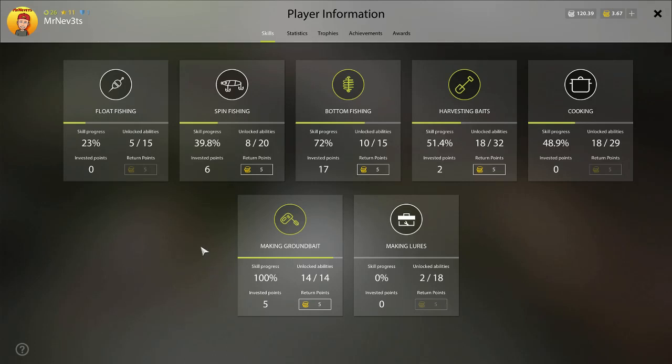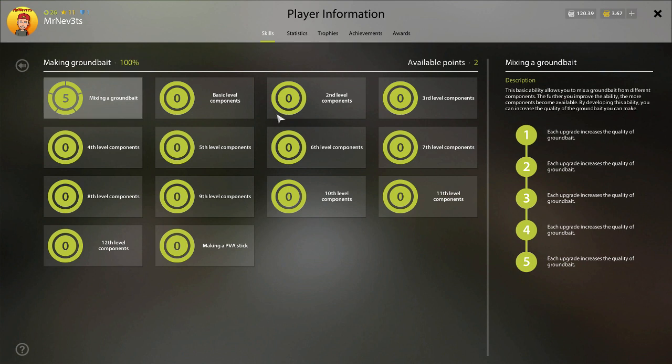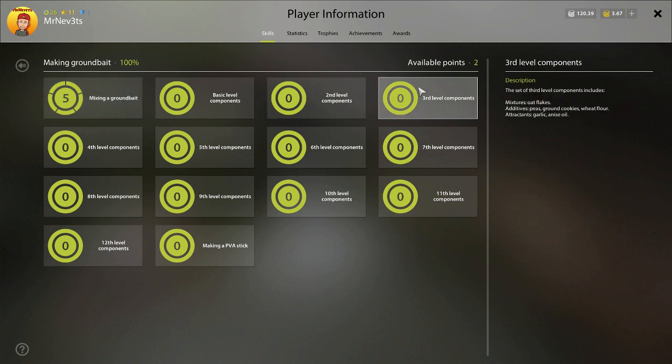Hello guys, welcome to my video. In this video I'm going to explain how to become a good ground bait mixer. There are a few tips to level up making ground bait a little faster. I've been trying different things to level up my ground bait as fast as I can. One trick got me to 100% in only a couple of days — it cost a lot of silver, but you can go to level 40 in like one day with this trick.